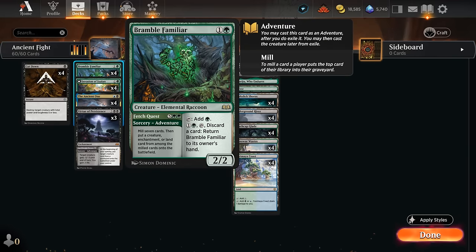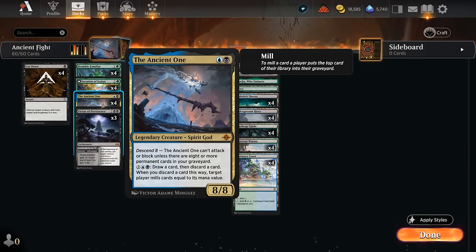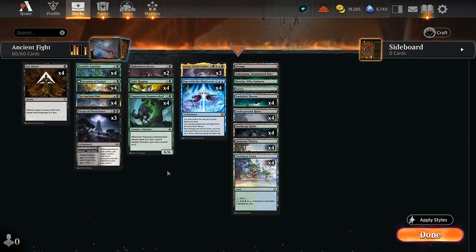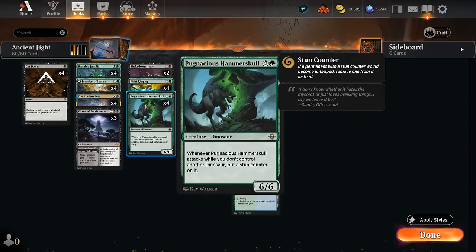Ancient One can also activate for four mana, letting us draw and discard. If we discard a card, the target player mills cards equal to its mana value — so we can discard an expensive card to help enable Ancient One, because once we have eight or more permanents in the graveyard it can start attacking and blocking, setting up Virtue of Persistence. Invasion of Ixalan provides consistency by letting us look at the top five cards, reveal a permanent, and put it into hand, helping find Fight Rigging or our ten enablers.